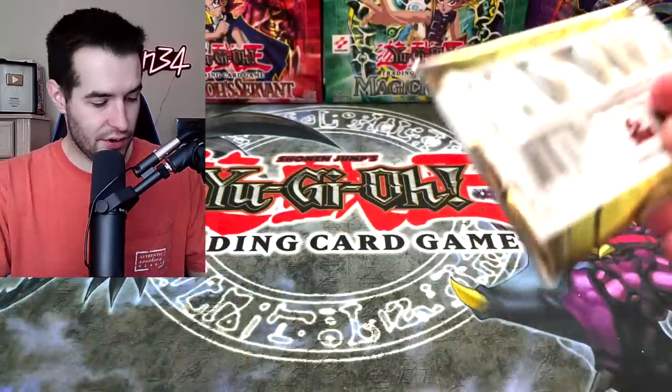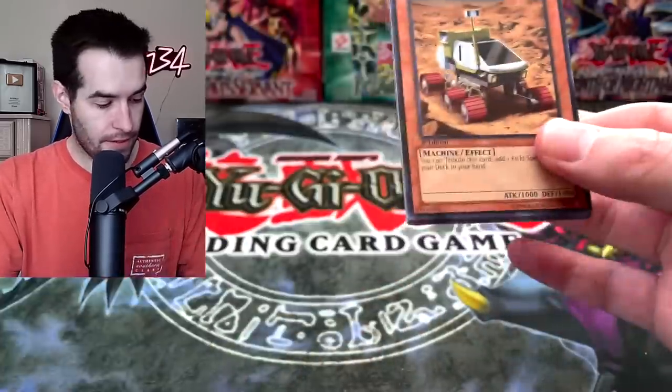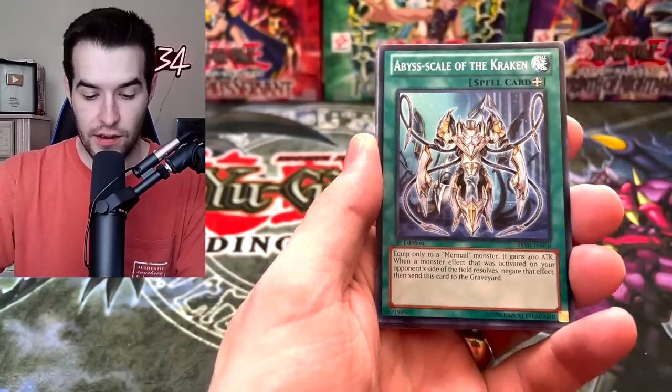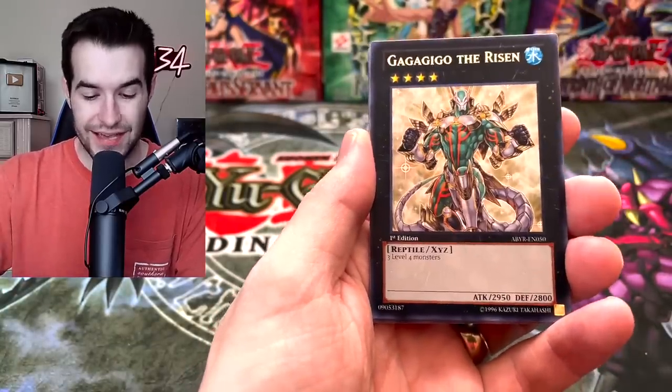Let's keep going. That was interesting. Abyss Rising first edition pack, let's go. Planet Pathfinder — love that card. Snowdice Dragon. Abyss Scale. Heroic Advance. Gagagigo the Risen.